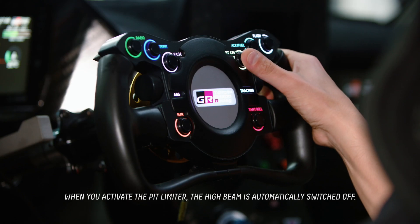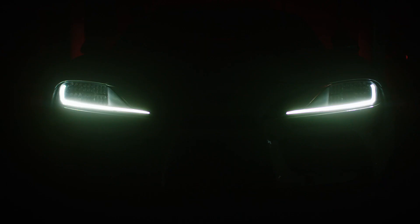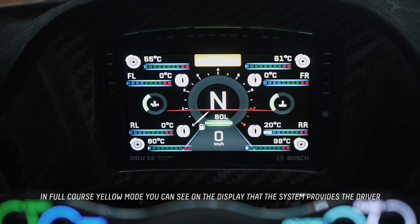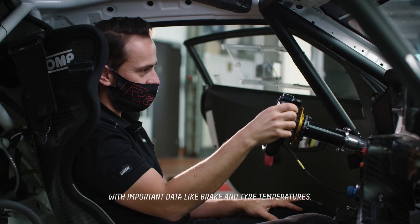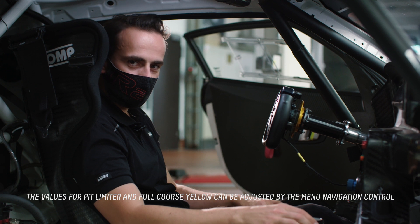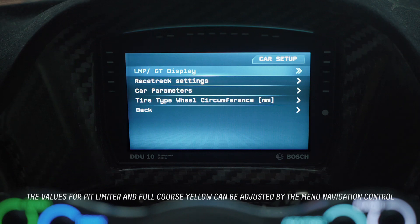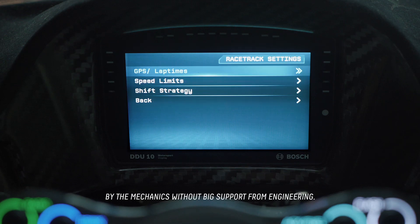When you activate the pit limiter the high beam is automatically shut off. In focus yellow mode you can see on the display that the system provides the driver with important data like brake temperatures and tire temperatures. The values for pit limiter and focus yellow can be adjusted by the MNC — menu navigation control — by the mechanic without big support from engineering.